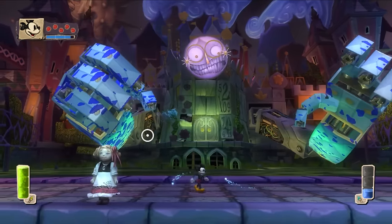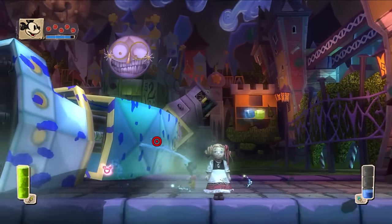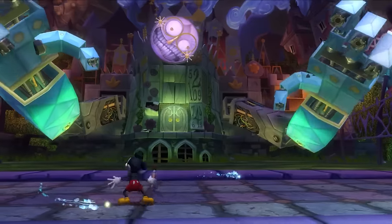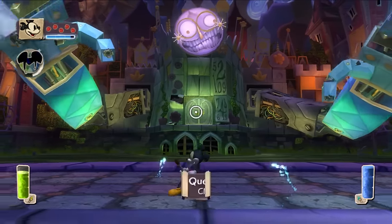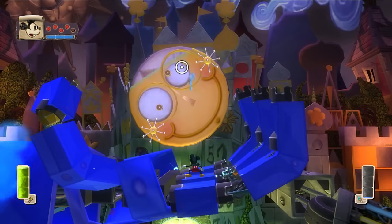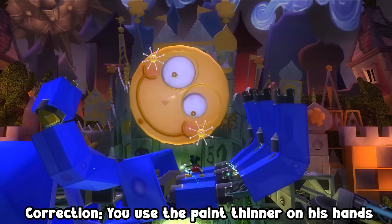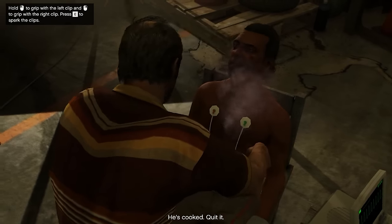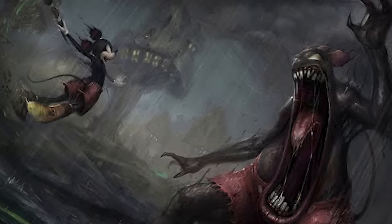Another thing to add to the Glockenspiel boss fight from the last video is the fact that the music that plays over the boss battle is a pretty horrifying rendition of the It's a Small World theme. Also, apparently you don't have to paint this guy's face back on — you can actually use the paint thinner in the game and peel this guy's face back layer by layer. I think a little bit of that concept art ideals made it through into the game after all.